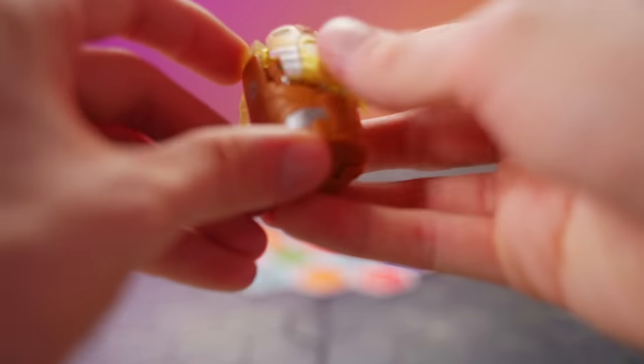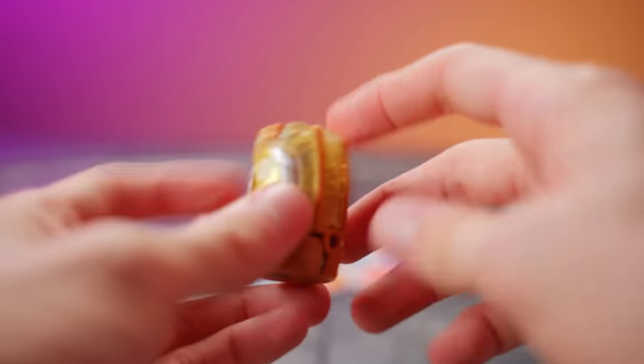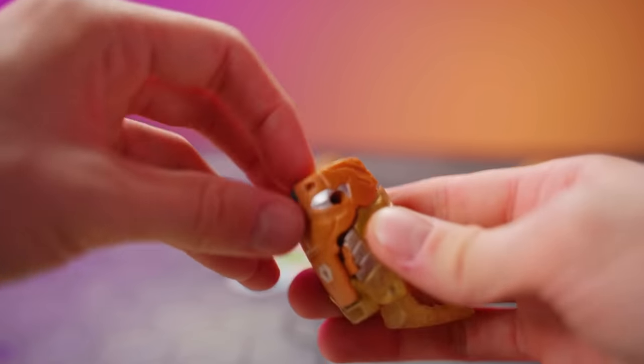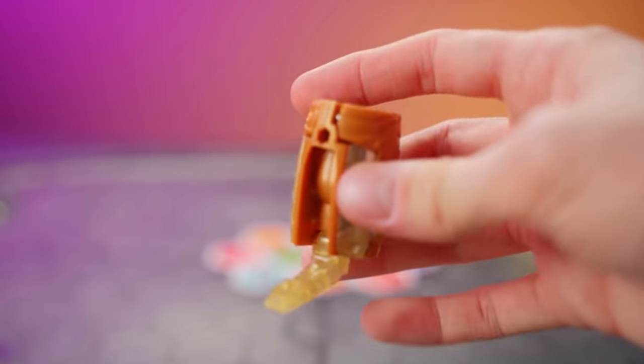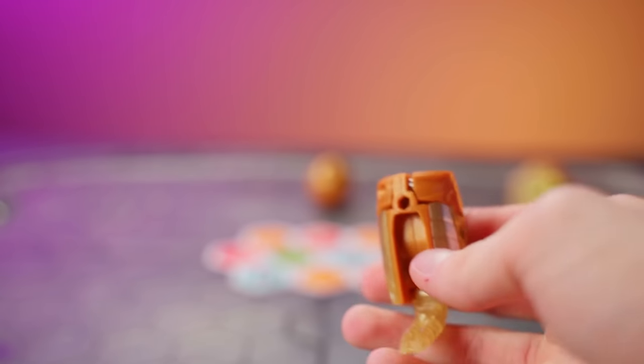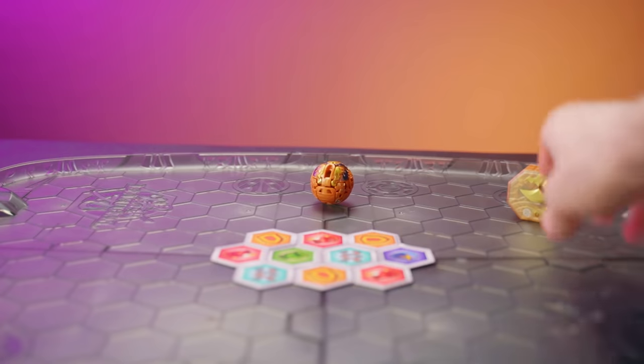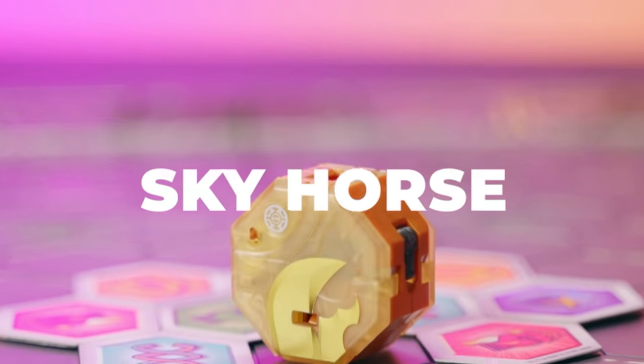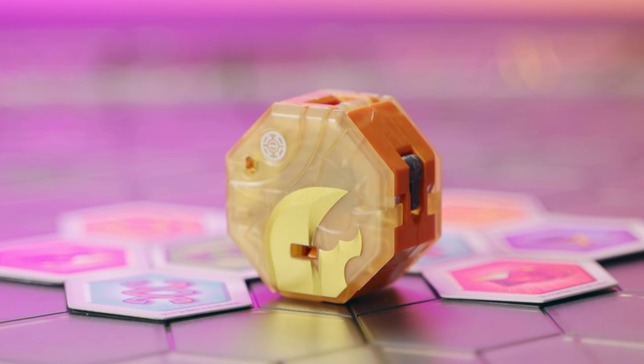Ghost Beast forms the other back leg of Ultimate Villoc. Close him up into his barrel shape, flip out this foot in the front and this peg in the back, and he's ready to combine! This is Sky Horse. Sky Horse is a shape called an octagon, which has eight fantastic sides and eight awesome angles. Let's drop it into battle and see how cool it really is.